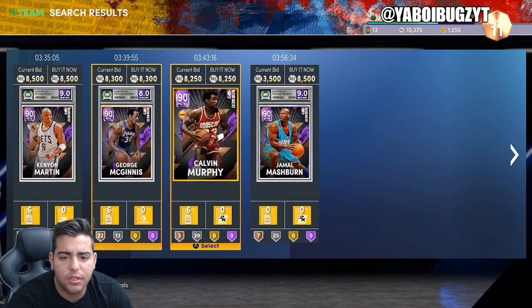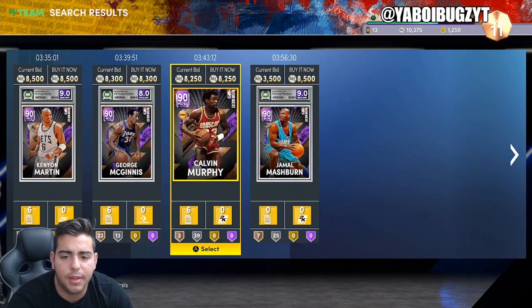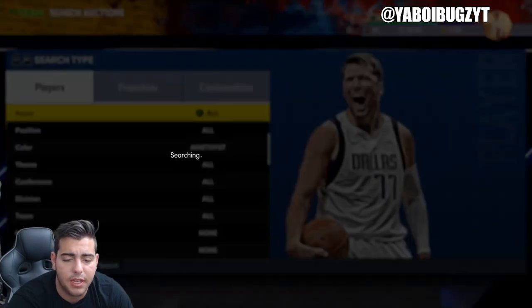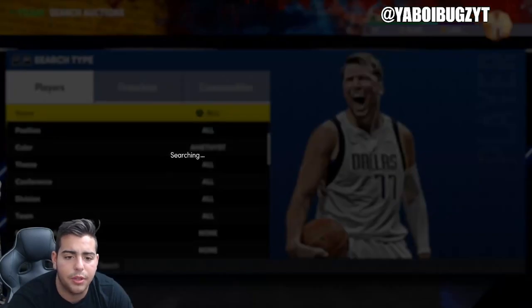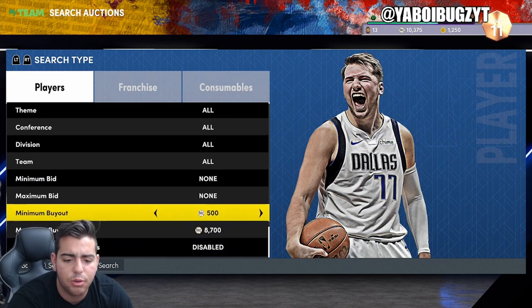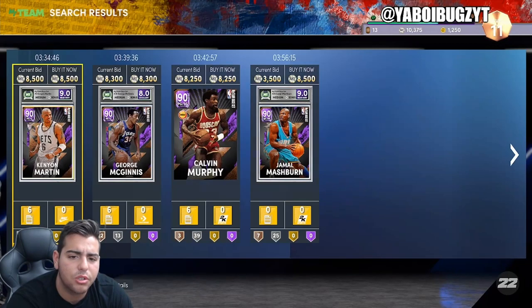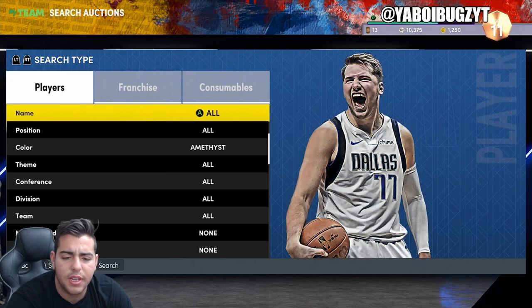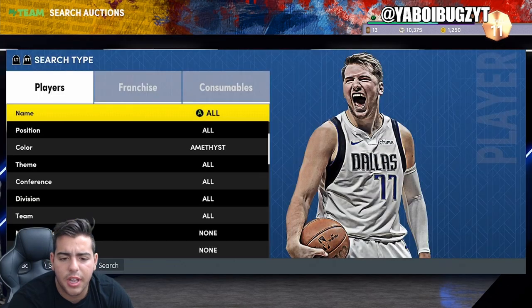Right now the market is really really high. If you guys have a good team, please sell your team. Make some MT, regroup on Friday, regroup on Tuesday. Right now is not a good time to be holding teams — the market's going crazy and tomorrow it's gonna be up even more. So please sell your team. This amethyst filter is definitely good, it's just gonna be slower on Sundays.